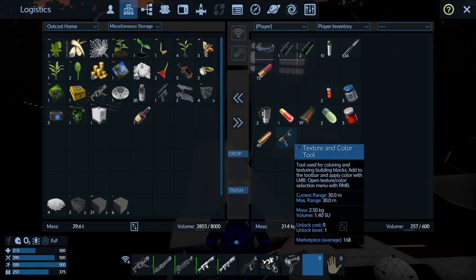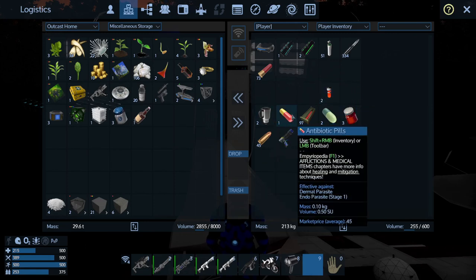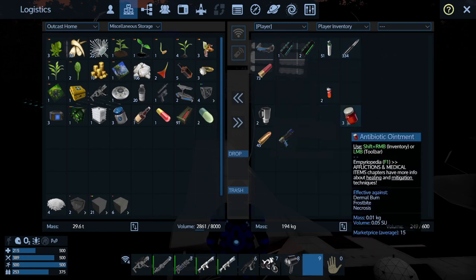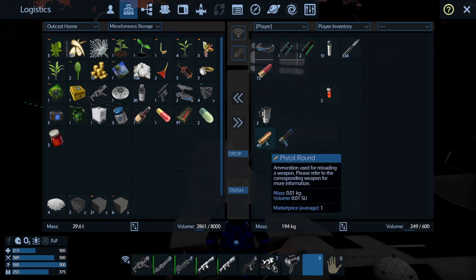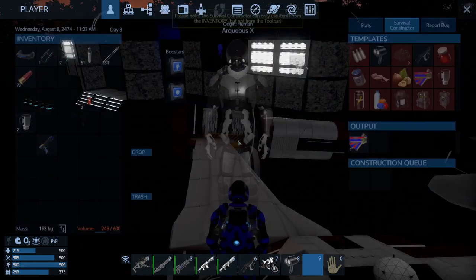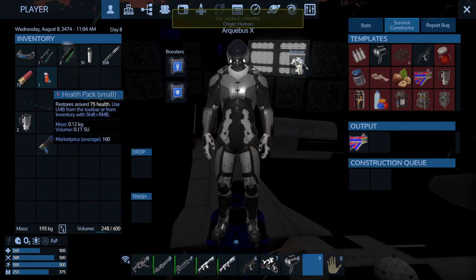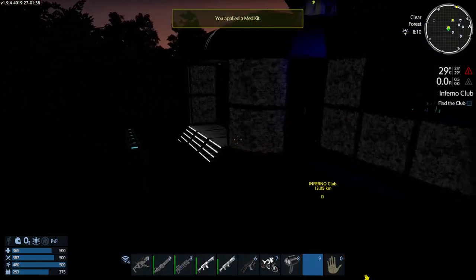Miscellaneous storage, I've got room there. Let me dump the health pack. I should probably use one of those. I don't have a laser rifle, so put that away. Don't have a pistol either. Med kit applied. Now let's check out what we need for food.